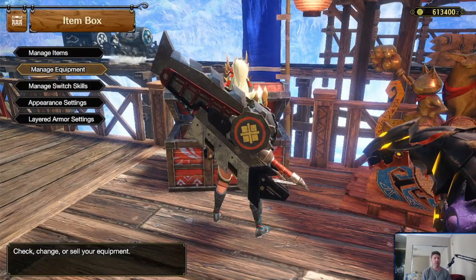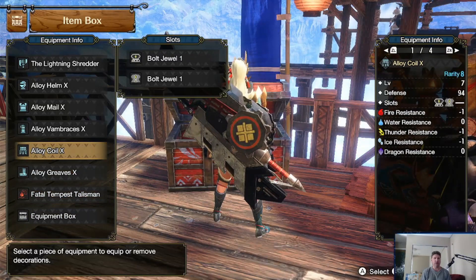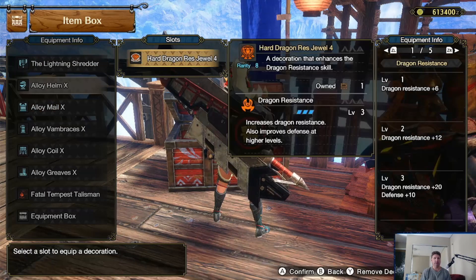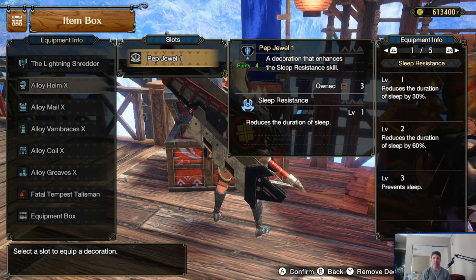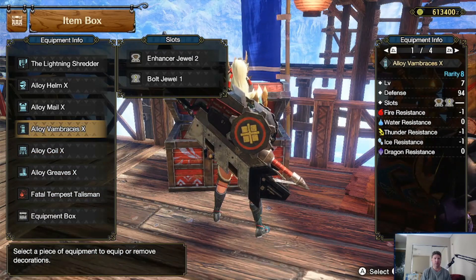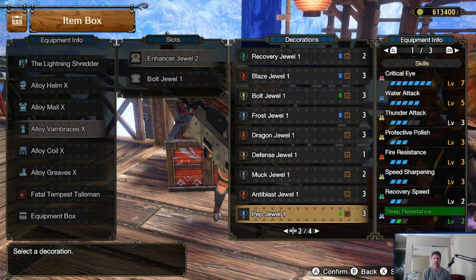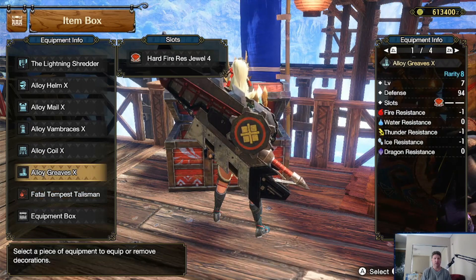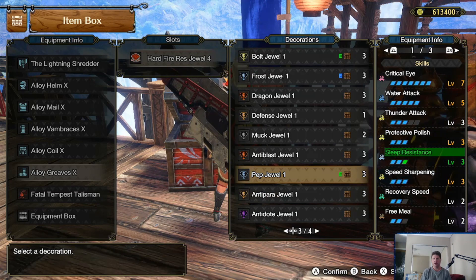Manage equipment - just the decos. So the basic Somnicanth are like the myth of the mermaid - that they would use their song to lure the sailors to their doom, so on and so forth. It's basically that. Their big thing is they put you to sleep and get good bonuses for having you sleep. So obviously I'm going to put on stuff that will keep me awake.